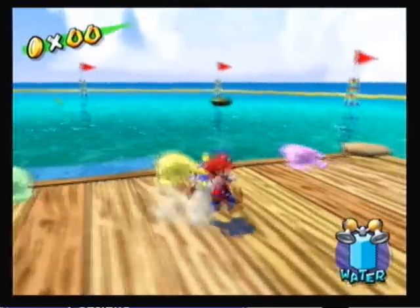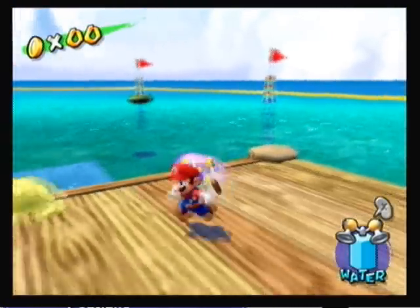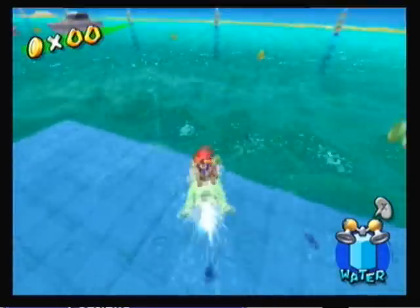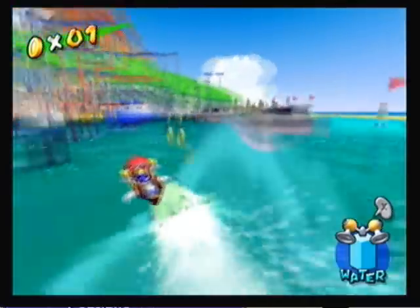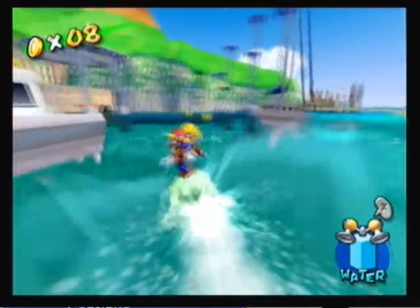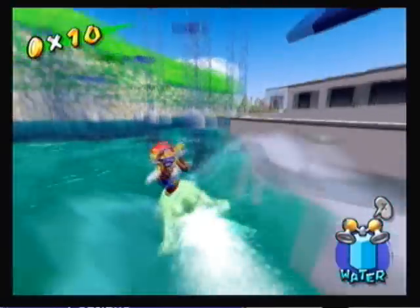The green one's easiest to use, the yellow one's medium, and the purple one's the fastest but hardest to use. Just press A to jump, don't hit anything, press forward on the control stick and you'll go fast. Let it loose and you'll go slower, and then use it to turn.